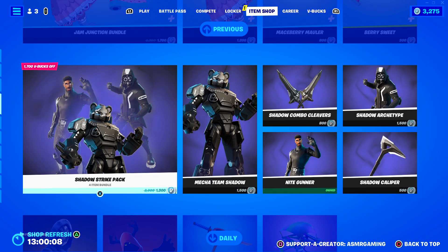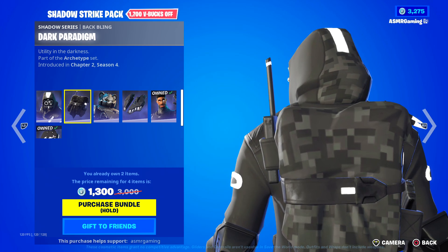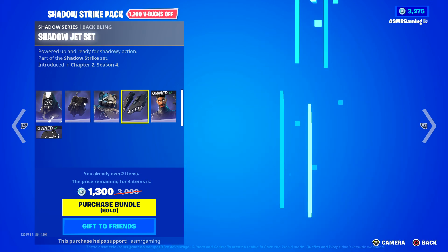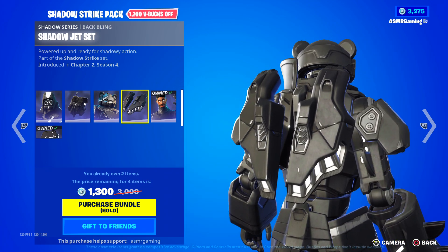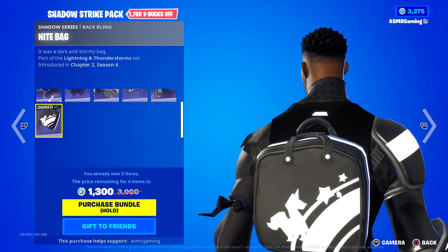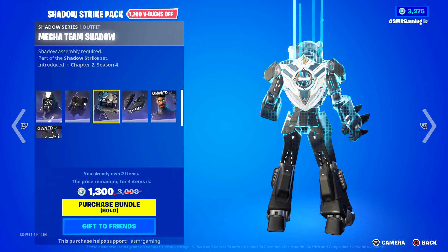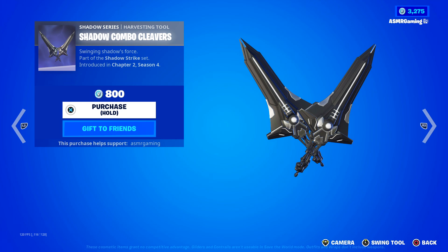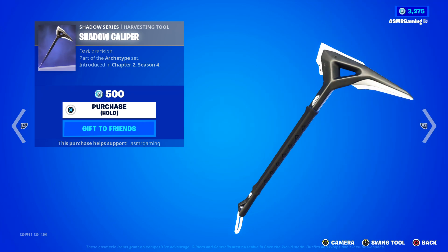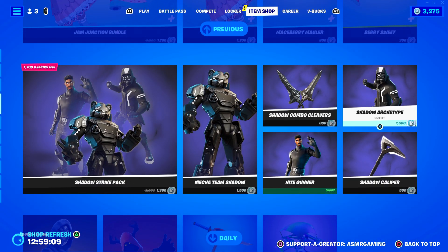Then we got the Shadow Strike Pack with the Shadow Archetype skin — 'Engineered in the shadows for combat performance.' Comes with a Dark Paradigm back bling — 'Utility in the darkness.' We got the Mega Team Shadow skin — 'Shadow assembly required.' And the Shadow Jet Set back bling — 'Powered up and ready for shadowy action.' Over here we have Night Gunner — I have this one. 'The future looks night' — very good skin, comes with a Night Bag back bling. Great skin, highly recommend. This entire set is very underrated. There's also the Shadow Combo Cleavers and the Shadow Caliper — good harvesting tools, especially if you're trying to get a combo going with the back bling and one of these skins.